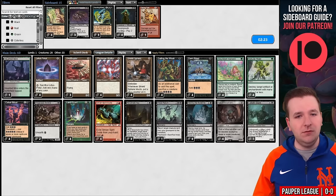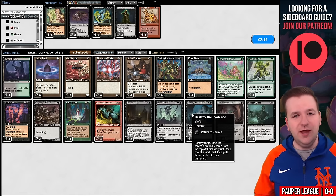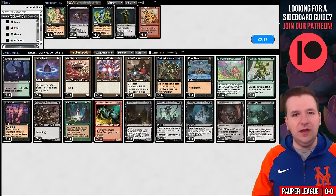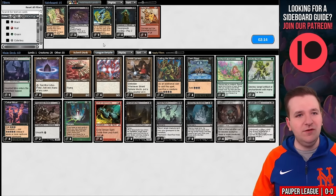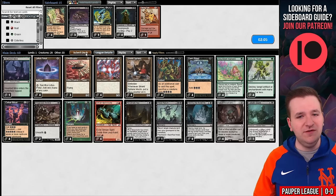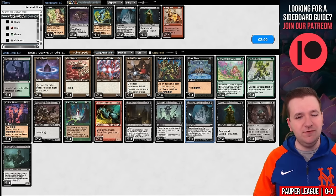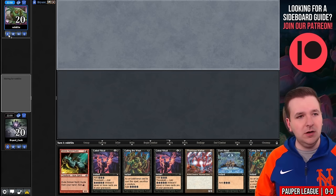We likely want to bring in Natural States for Relics and board out a couple copies of Destroy the Evidence. Or you could keep them all in and just board out Street Wraiths. Street Wraith in this deck is really just like Cabal Ritual filler — it also makes it so you're playing a 56-card deck. But you're not playing Songs of the Damned anymore, so it's not that impactful. It does mean we only have 26 creatures. Maybe I'll try two Street Wraith to Destroy the Evidence.